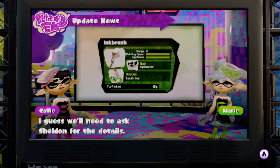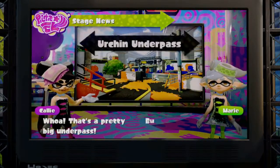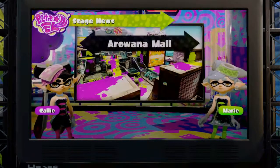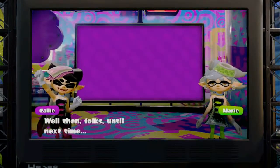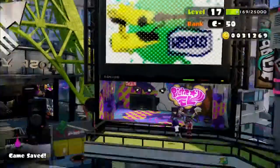I also want one. We'll go to Sheldon. Regular battle stages are Agent Underpass and Port Mackerel, and for Ranked we've got Arrow Animal and Black Holy Skate Park. So we're going to have a chat with Sheldon about that new weapon.